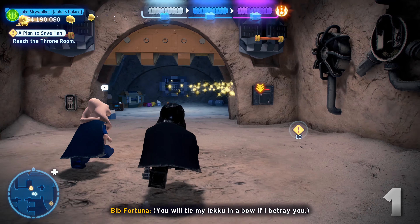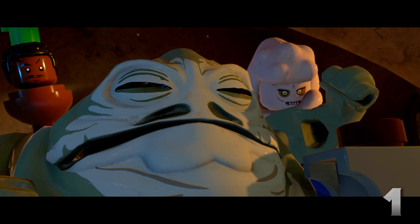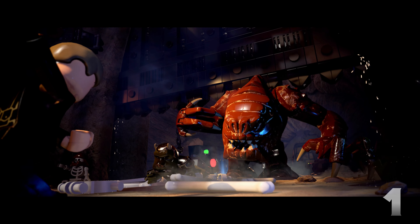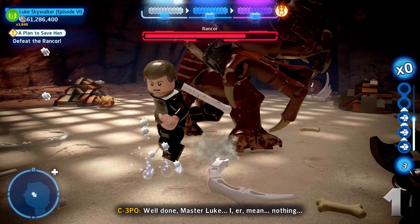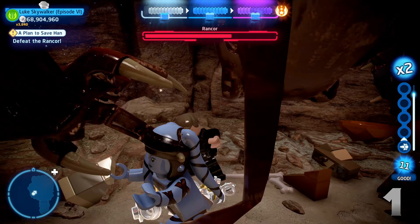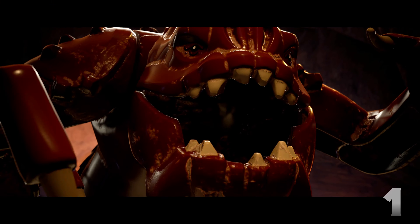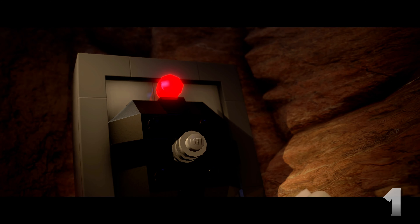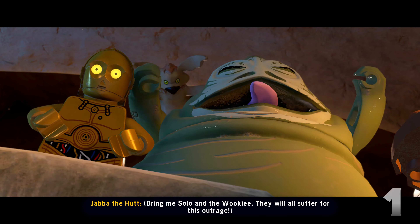Once you reach Han the level sort of resets and you get to play as Luke in his hooded Jedi outfit — something we could never do in the original. There are also optional free play paths holding minikits: at the start there's an entire optional hallway with a Salacious Crumb boss fight, and later a protocol droid door opens access to another room, giving the level great replayability similar to Chewbacca Defense. At the end to top it all off there's the Rancor boss fight, which I enjoyed a lot more here than in the originals. You can force-throw objects at it or beat it with a bone, and they took the time to take away Luke's lightsaber and swap it with a bone — a nice movie-accurate touch.